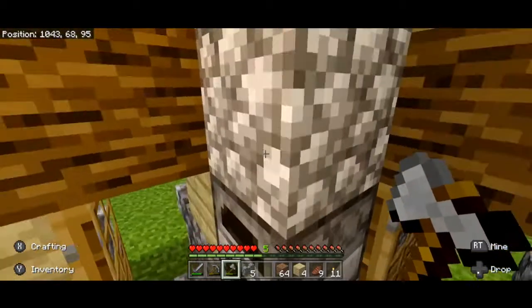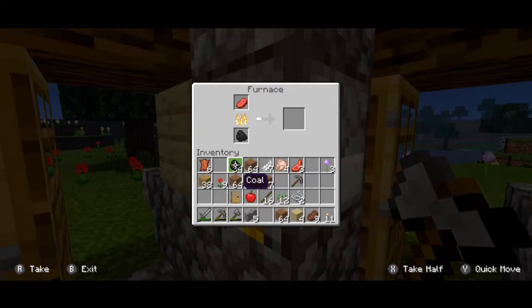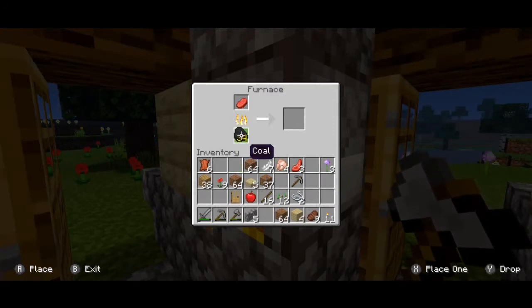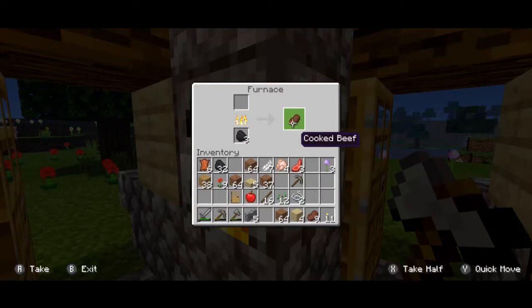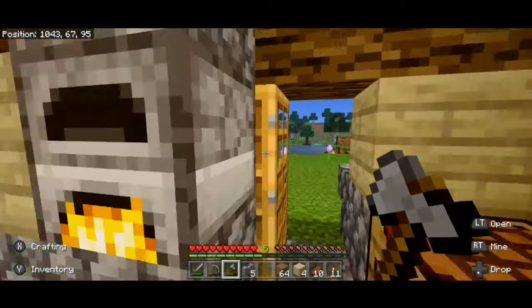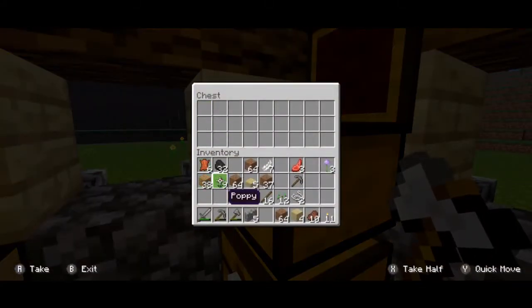I also got a lot of food here that needs cooking. Let's get the raw beef going and add a bit more coal to the furnace. Then let's start the chicken. We should have enough beef for what we'll be doing, and what we will be doing is heading into that cave - there seemed to be a good cave system, so we'll start there.